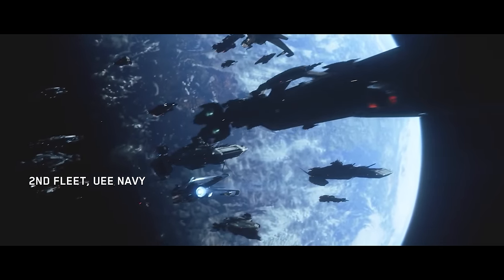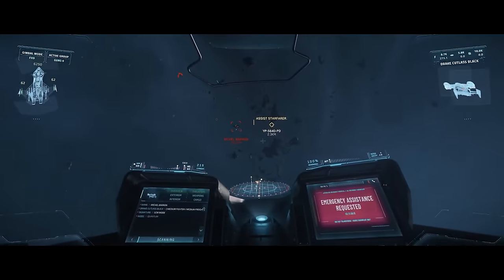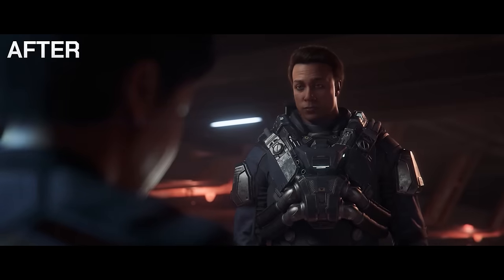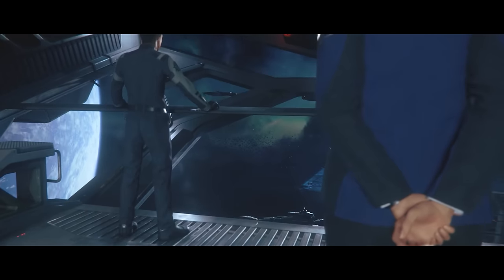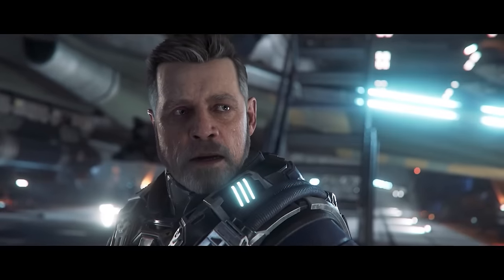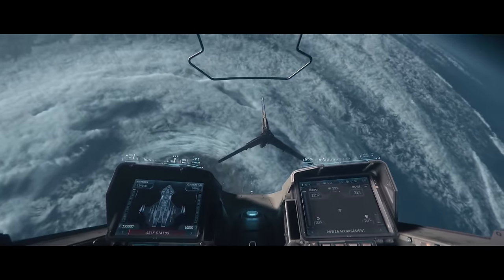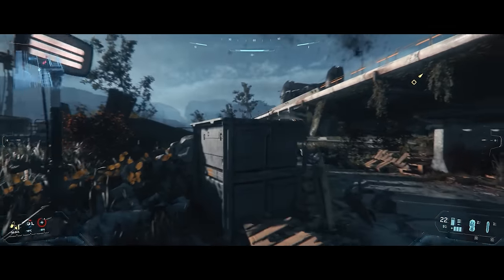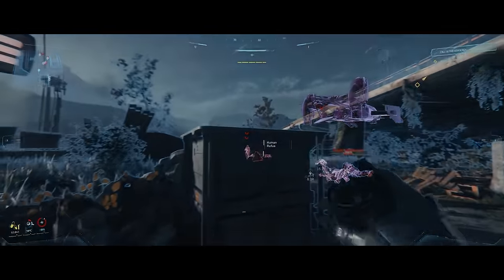So here is Squadron 42 — a deep cinematic space action adventure story that focuses on ship combat, FPS combat and puzzles, and the social aspects of military life. You serve as a rookie Navy pilot with some promise under a grumpy Luke Skywalker in better gear, and follow a mid-length military campaign in two highly contested star systems: Vega and Odin. While this is part of the Star Citizen universe, it takes place in a different part of human space at a different time.